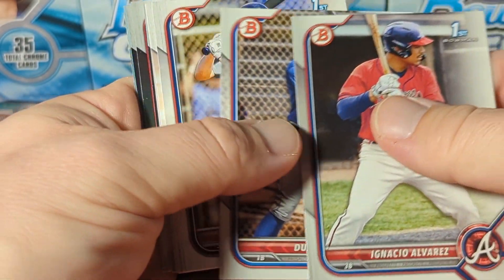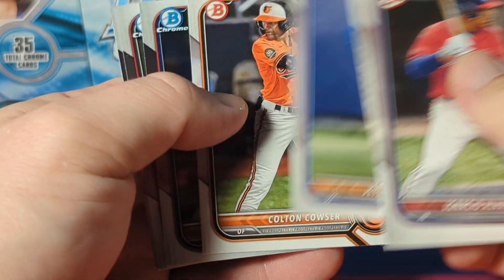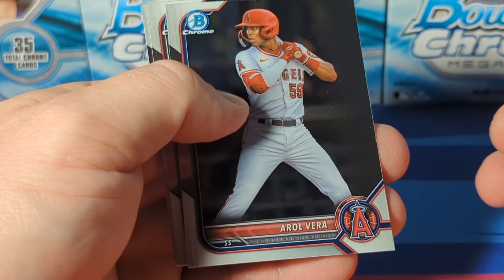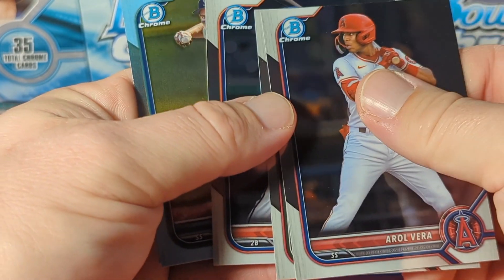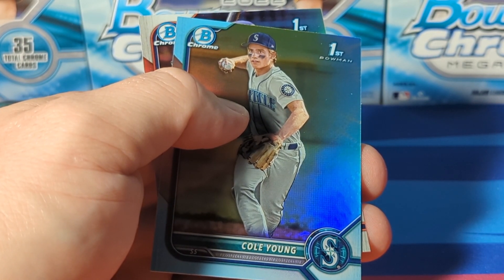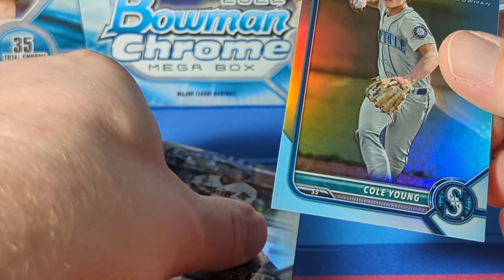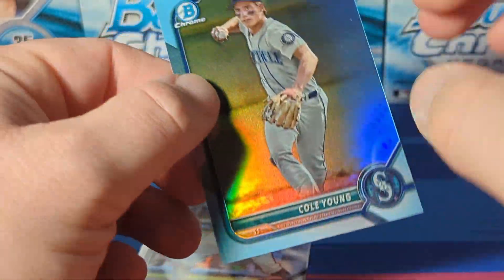Ignacio Alvarez, Dustin Harris, Jett Williams, Calzer, Vera, Victor Acosta, Furman. Got a blue - Cole Young sky blue, not numbered.